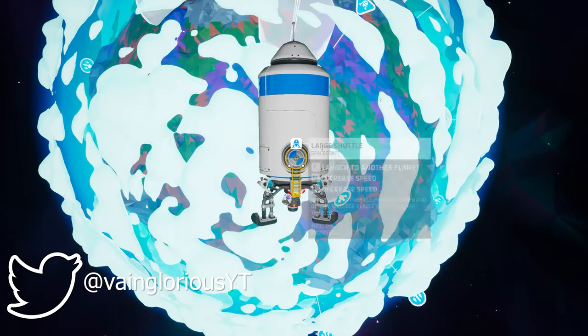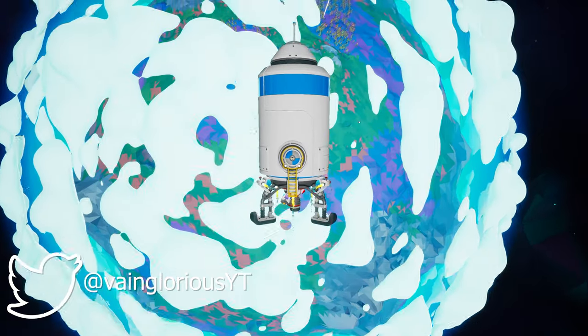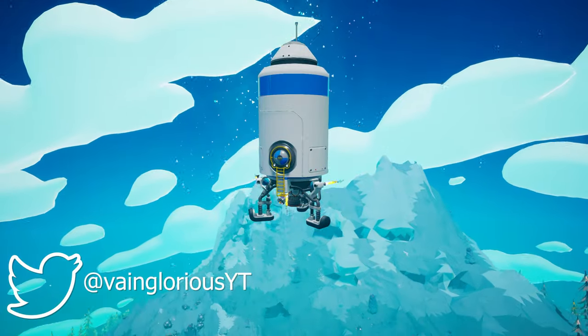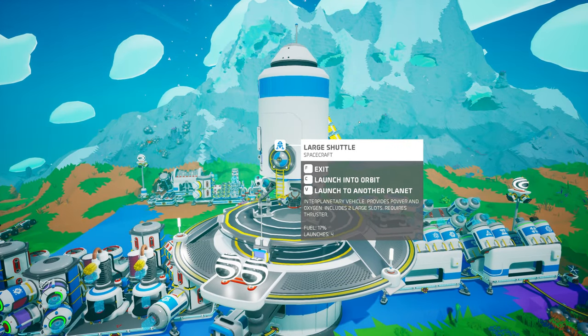Finally, composite resources now have byte values and can be researched in the research chamber, while all researchable resources have had their research time changed to five minutes total and their byte values have been adjusted accordingly.